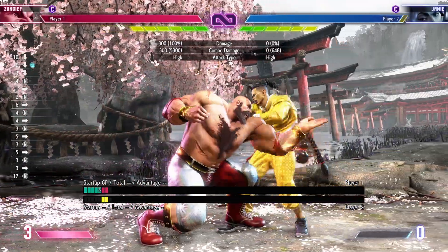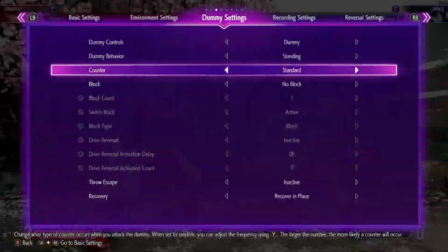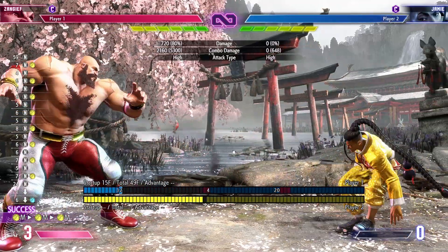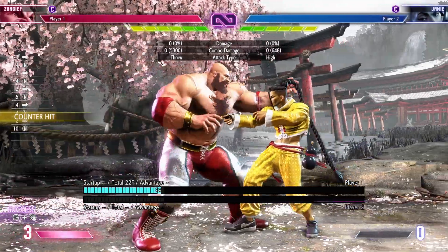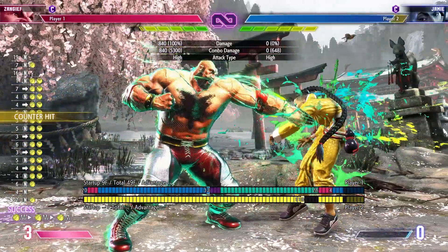And because you're plus six, you can also go into your standing medium punch, so if the opponent does try to poke you back, that'll become a counter hit. You go pokes, pokes, and if they try to press something, you get this counter hit combo, and also if they try to jump, it'll hit them out of the air. So most of the time, pokes into a command grab, or pokes into your medium punch combo, and then you get your Oki routing going.